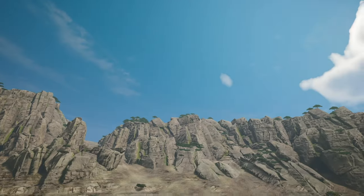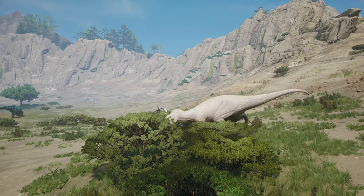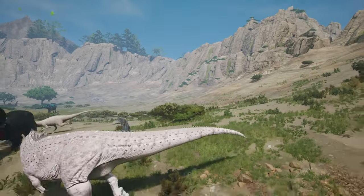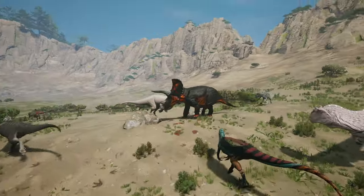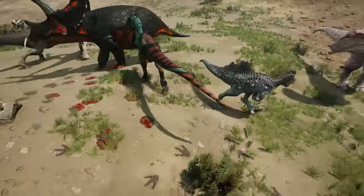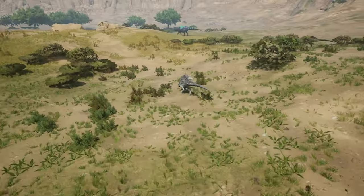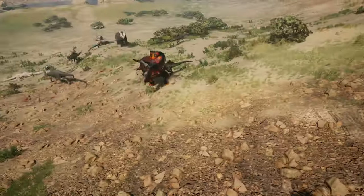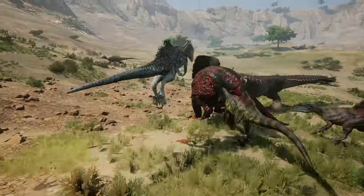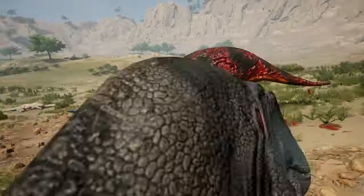Some dinosaurs are able to gather everyone's attention by just being big. Others do it by just being weird looking, and some of those creatures are the concavenator. He may not be the biggest, but he has a frill that makes it stand out. But regardless of size and appearance, how does it fare in a fight? Let's find that out.